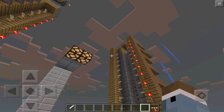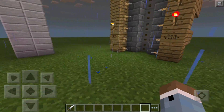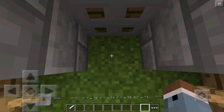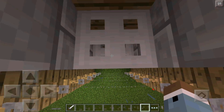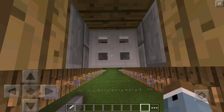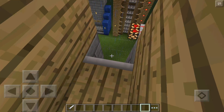Last but not least, we have the reverse: the up elevator. You walk in, jump up, and the trapdoors snap into place and hold your weight, letting you climb up easily. It takes a moment to get the timing right but works well.